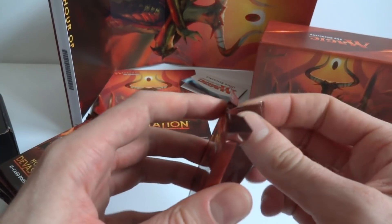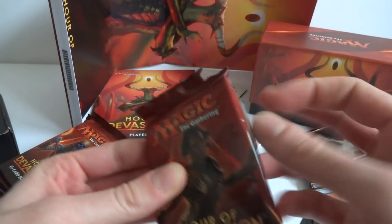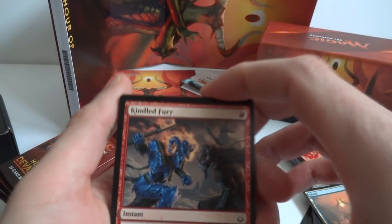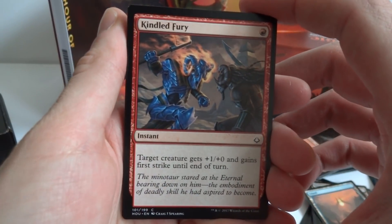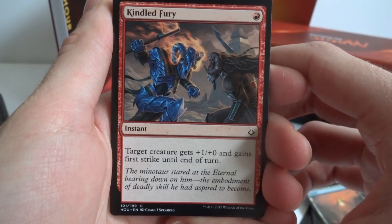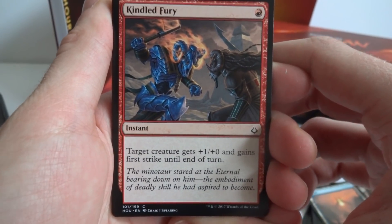Let's go ahead and open one and see what we get. It's been quite a while since I opened a Magic pack and I'm quite excited. We got Kindled Fury — a one-red instant: target creature gets +1/+0 and gains first strike until end of turn.